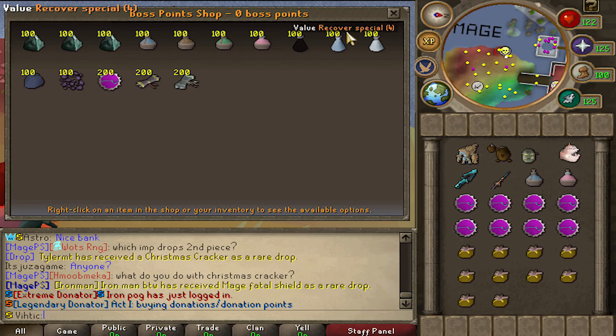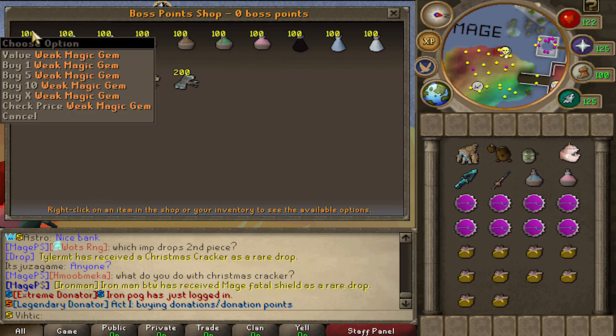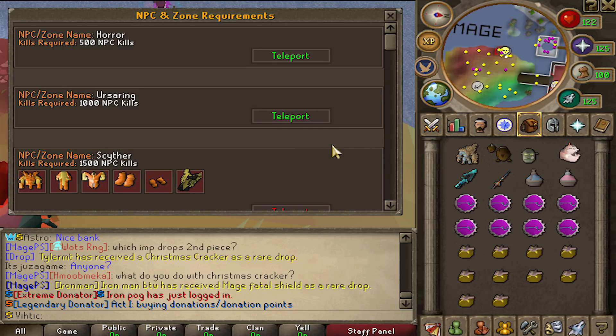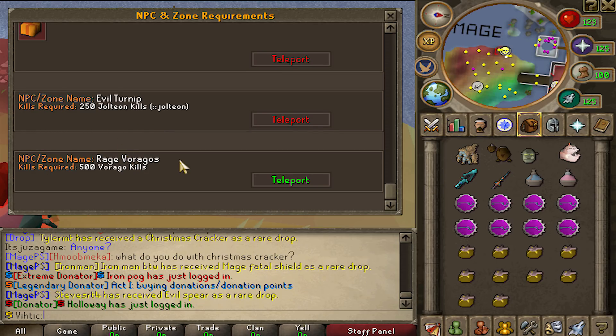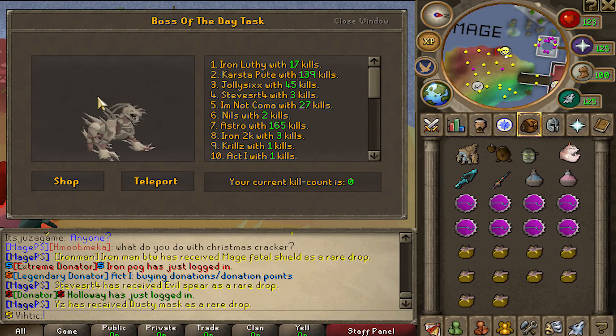There's some really good stuff from the boss point shop — you can get OP potions like double strength, range, and magic. Cupcakes are like the best healing food, and these gems can upgrade your gear. Also, a lot of bosses on Mage PS have requirements like other boss kills or NPC kills. But if that boss ends up on the boss of the day, anybody can fight it without having to get the requirements.